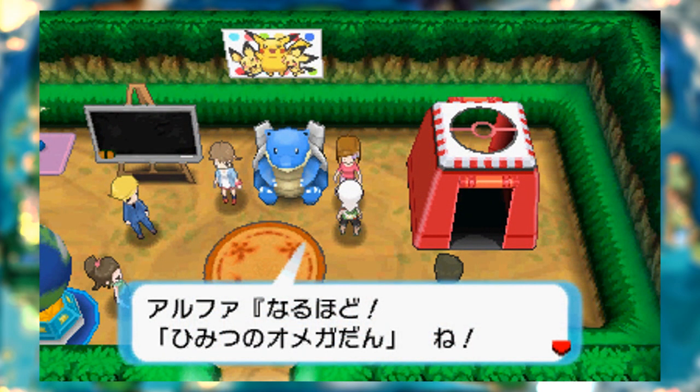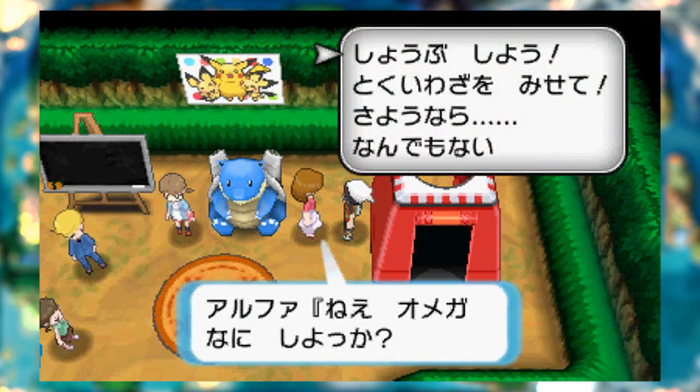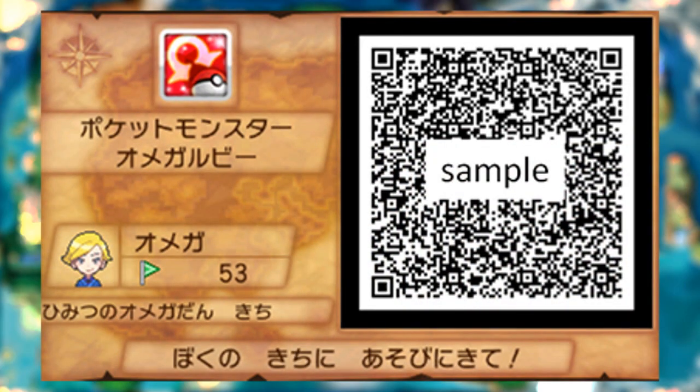First and foremost, super secret bases will have online connectivity, which I am really excited for, because I always liked showing off my secret base in Emerald to my friends as a kid, and now I can do it online to everyone. Best of all, the process will be super simple — you can do it with a QR code, just like sharing characters in Tomodachi Life.